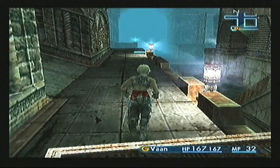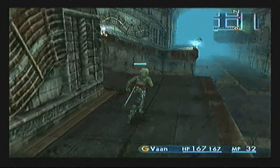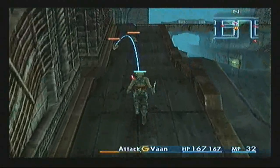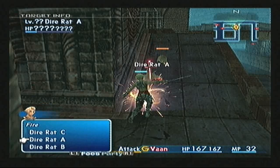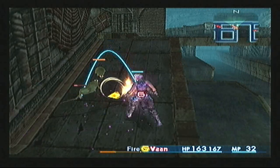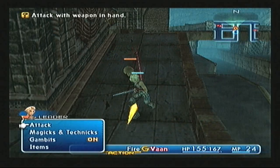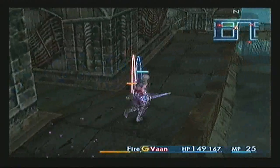So let us traverse these cavernous waterways. I'm going to be killing a fair few things here just to get some license points up. And the fastest way to do it, as some of you may or may not know, is to burn it with fire! So let us do that. As you can see, the rat cannot get away from me. Did it drop anything? No, just gave me experience.